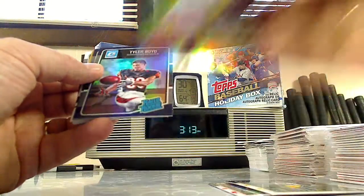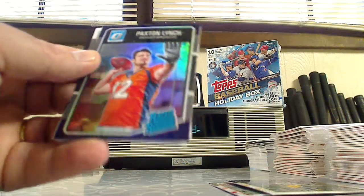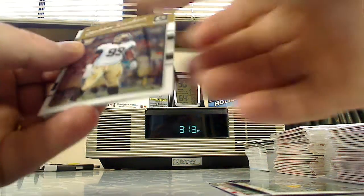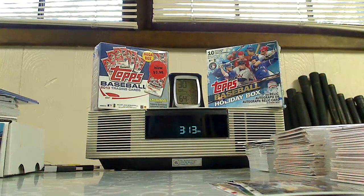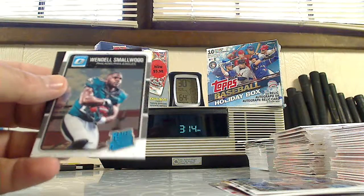Kanu Neal — K-E-A-N-U, I believe — purple parallel. Tyler Boyd rated rookie purple. Paxton Lynch rated rookie purple. And we got a rookie Sheldon Rankins, rookie of Sean Davis — it's hard to read, yeah, Davis. Rated rookie CJ Procise, and a rated rookie Wendell Smallwood.